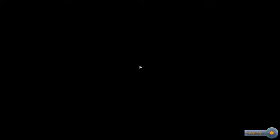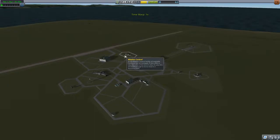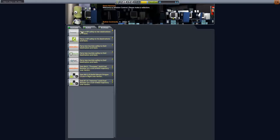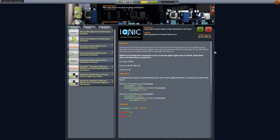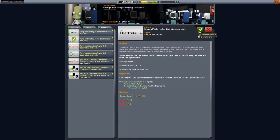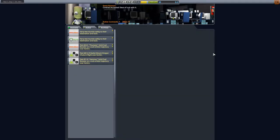First things first, I wanted to check our missions. We have four active, so let's grab another couple. They're all basically tourist missions, which is good. So let's grab some of these - two tourists, one tourist was better, so let's do that. And one more, perfect.